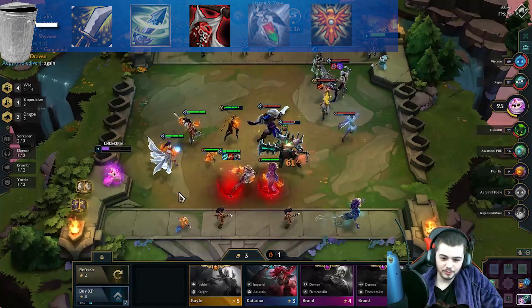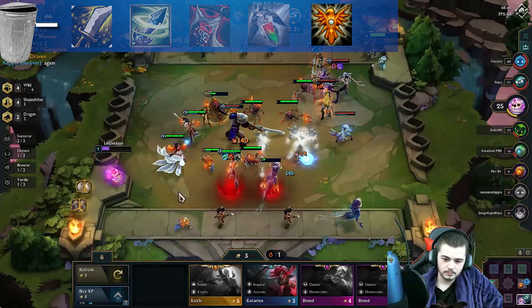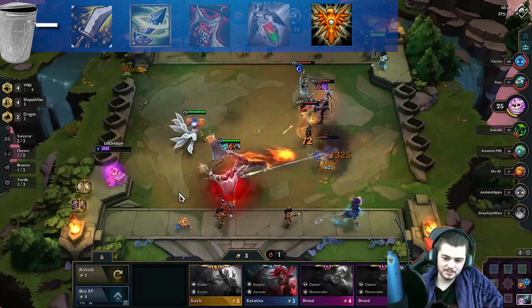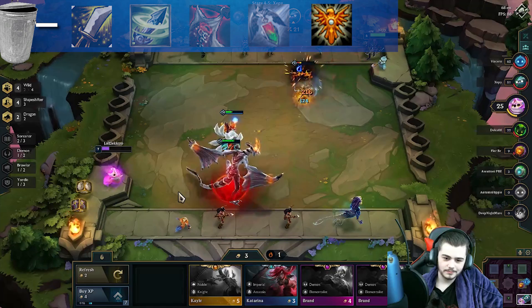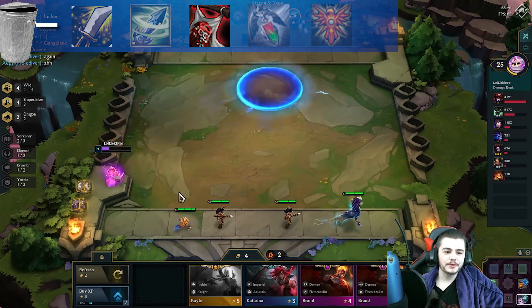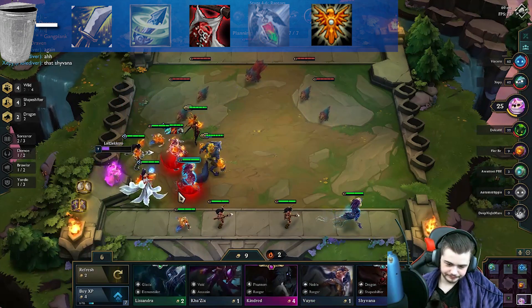Zeke's Herald and Locket now only apply to units in the same row as them. Locket stacking is no longer viable and makes the item pretty bad in almost every case, which is a shame because it was extremely broken on patch 9.13. Same thing with Zeke's, except the bonus from Zeke's is just overall worse than the Locket bonus, so I would not recommend building either of these items on this next patch.